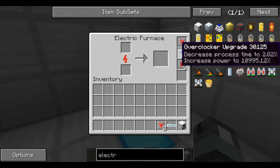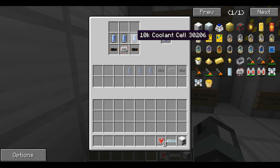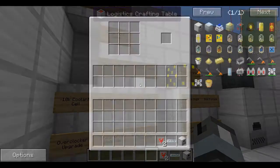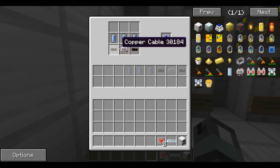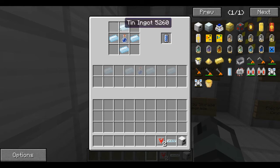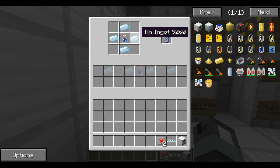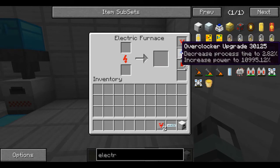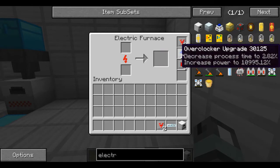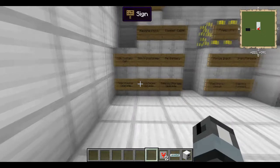We'll start with the overclocker upgrades because they increase the speed of what's being smelted. You need three 10k coolant cells, two copper cables, and an electronic circuit. To make 10k coolant cells, you need 4 tin ingots around a water bottle, and that gives you one 10k coolant cell. So for each overclocker upgrade you're going to need 12 tin ingots. In this one machine alone I have 120 tin ingots, which is almost two stacks. Industrial Craft is very resource intensive but it is so worth it if you do it properly.